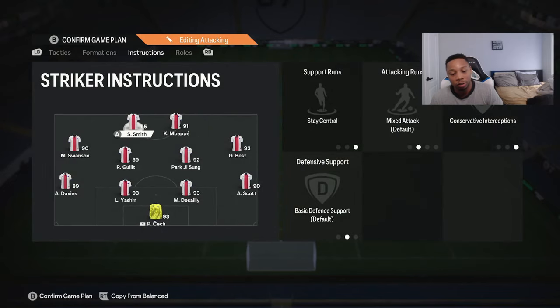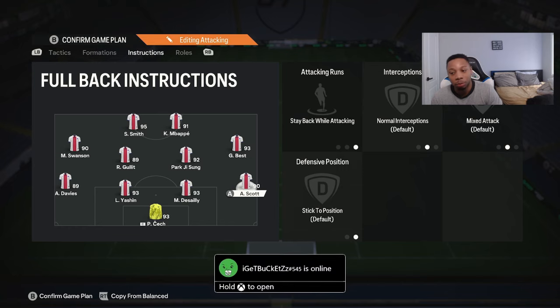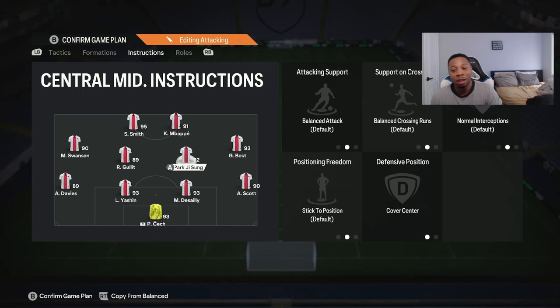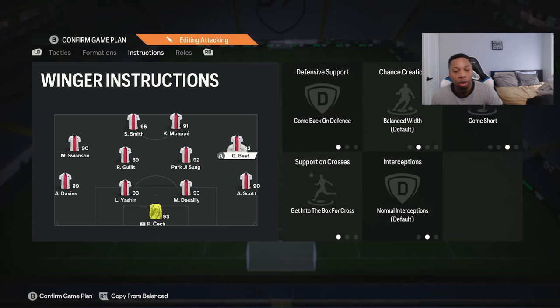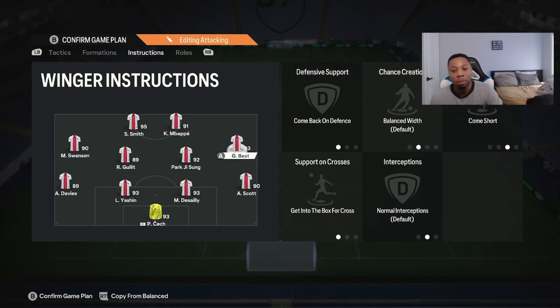For the instructions: I keep both wing backs on stay back — both wing backs on stay back, not overlap, just stay back. On the wingers, I put both of them on come back on defense, come short, and get into the box on crosses. The come back is just some extra defensive support — you don't have to do it, but that's what I've been doing. The come short is so that instead of them being on balanced making their own runs, they'll automatically show and I can play either the center mid or the striker, or just take on the defender myself.